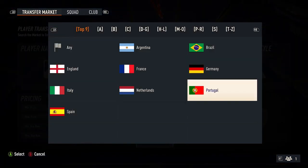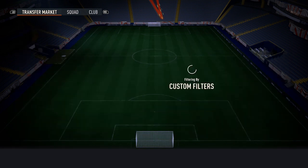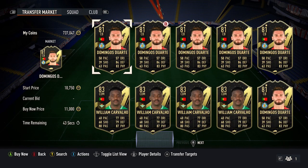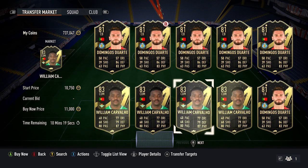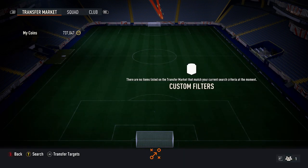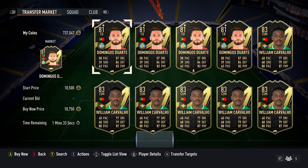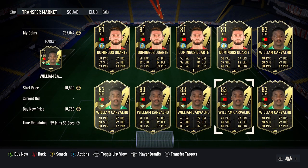Just going to show quickly — set up like this, knock the search out to 11k and there should be quite a few cards for him. Knock it down to 10,500 and you can usually pick them up around the 59th minute end. Got a few cards there in about three minutes.